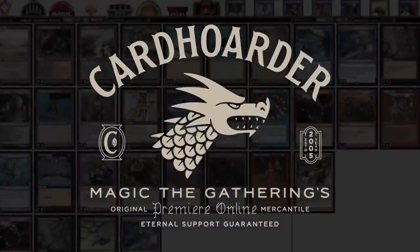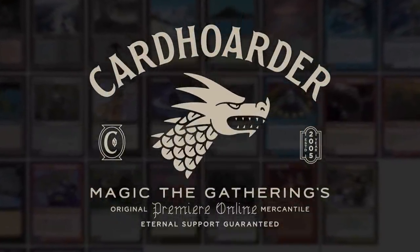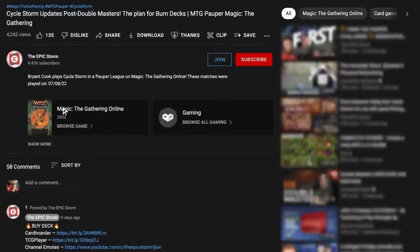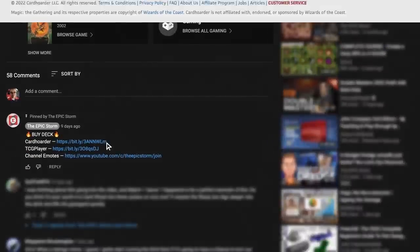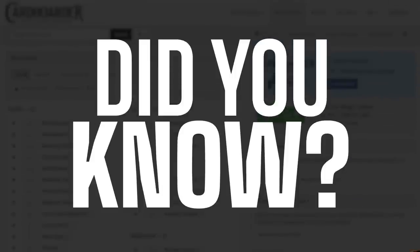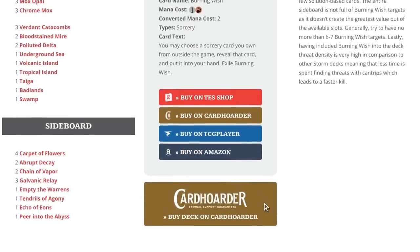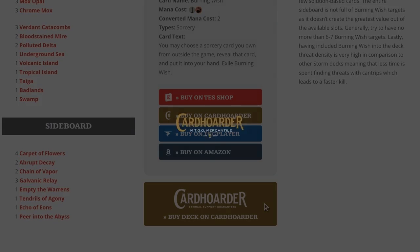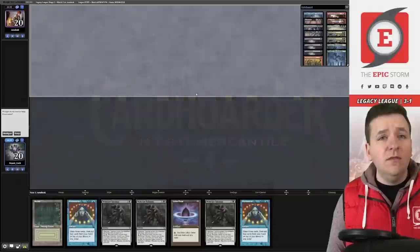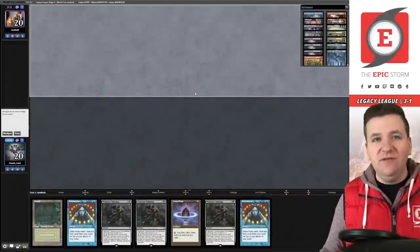With Card Hoarder, renting your favorite combo deck has never been easier — the most affordable solution for Magic Online. You can rent the Epic Storm for as little as seven tickets a week. We've made it simple via a button at theepicstorm.com decklists.